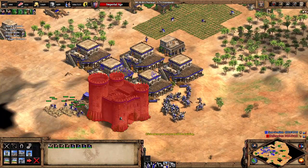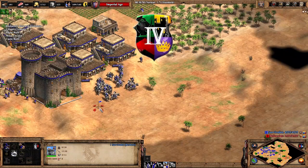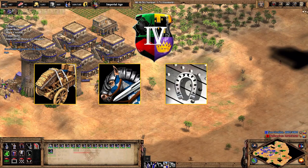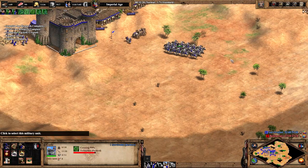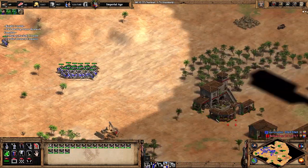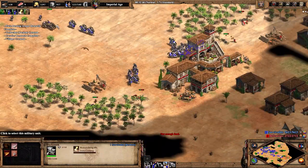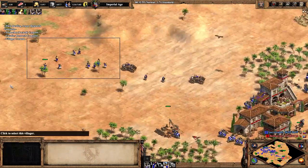Having a castle on a central hill to produce trebuchets is a fairly high priority. As soon as imp completes, you should be queuing trebs, the cavalier upgrade, and plate barding armor. The rest of your resources should be put into knights. Once this is all done, the last step of your early imp plan is to attack as soon as cavalier finishes, hopefully before the opponent gets Imperial Age upgrades. This is just a sample early imp example and won't be applicable every game, but it's pretty common for a civ like Franks.